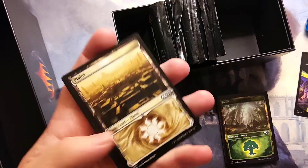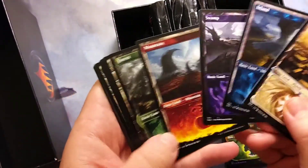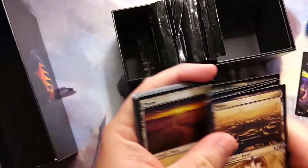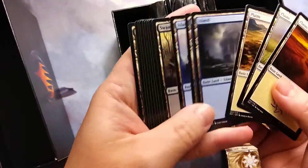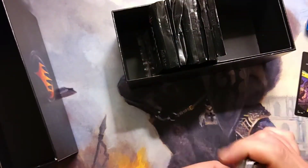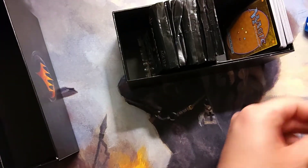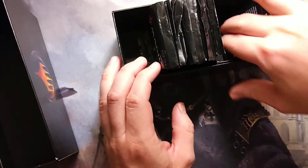It looks like you then get probably one of each — yep, you get non-foil versions as well, one of each, and then it goes into the normal basic land pack. That's just great — I love that they had those in there. Definitely makes me feel really good about this purchase.